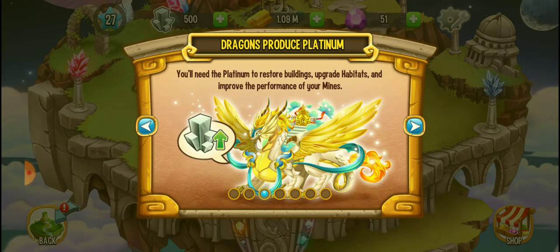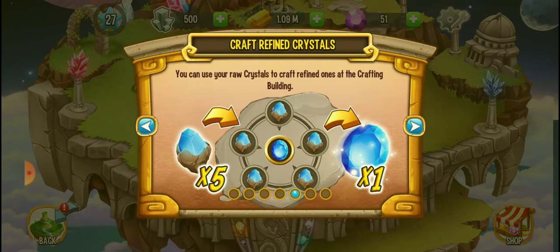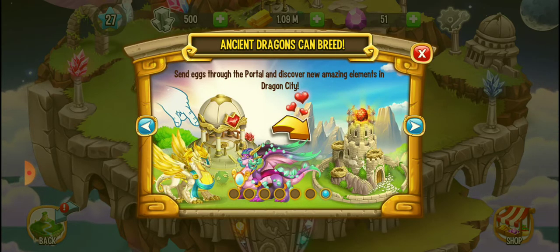We have to rebuild and upgrade the mine to be able to get more types of crystals. Next, we can use our raw crystals to craft refined ones at the crafting building. Refined crystals allow the ancient dragons to evolve at the evolution building — they'll produce more platinum, send them through the portal, and discover new amazing elements in Dragon City!